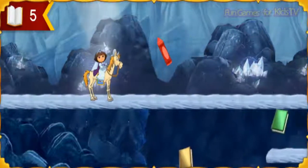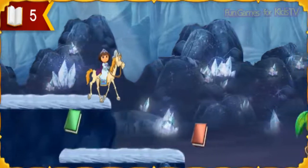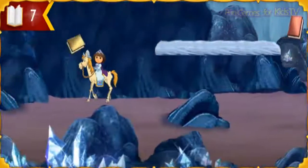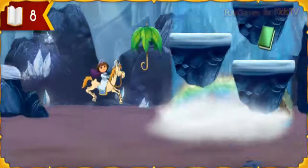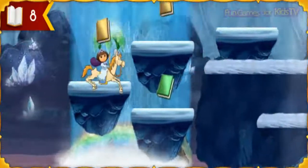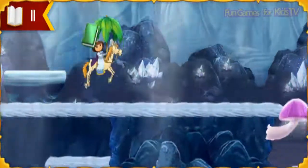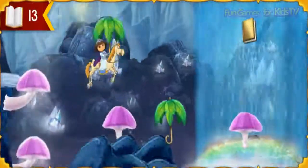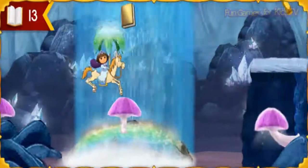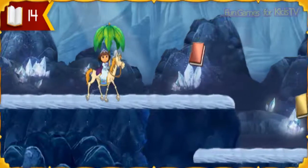Look! One of the storybook crayons from the Story Castle! Mira, a waterfall! We need an umbrella to jump here! A leaf umbrella! Que mágico! Bouncy mushroom! We got a storybook crayon!